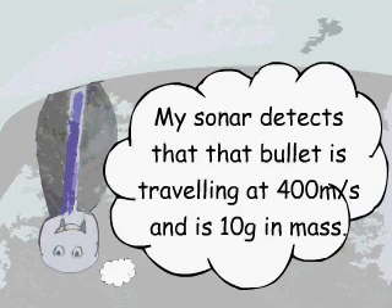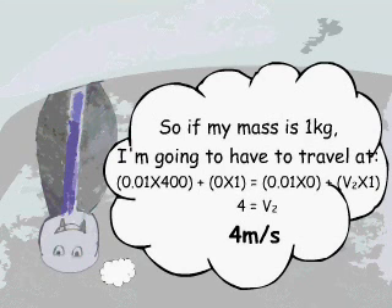My sonar detects that bullet is travelling at 400 meters per second and is 10 grams in mass. So if my mass is 1 kilogram, I'm going to have to travel at 4 meters per second!